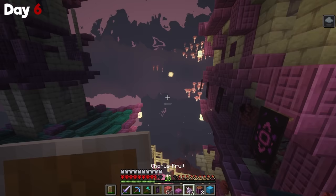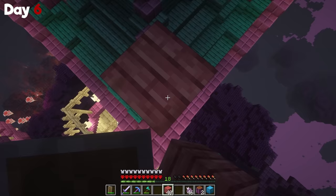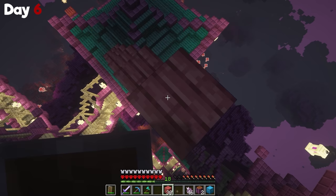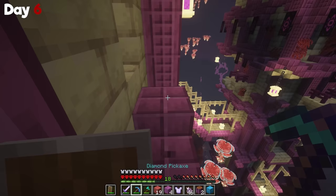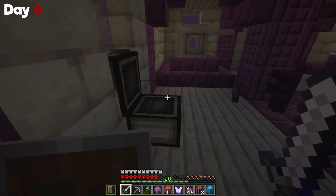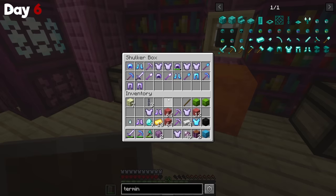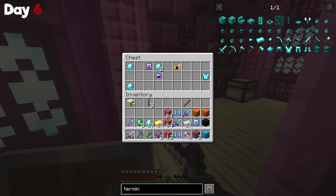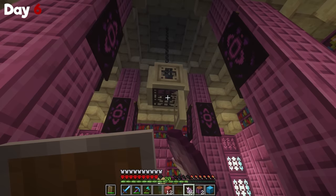On my way out I kept getting hit by levitating boys and had to eat a chorus fruit to get back down to the bottom, but there was still more loot to get so I built back up to the next area. By now I started to realize what areas had loot and was able to get there easily. I did the typical go around the roof, break spawners, and grab chests. I grabbed everything from the lower level and went ahead and built up to the top. I accidentally forgot to break the spawner but somehow a shulker did not spawn while I was grabbing all the loot.